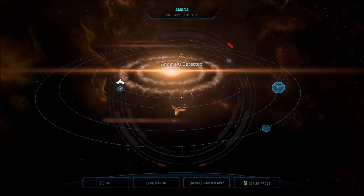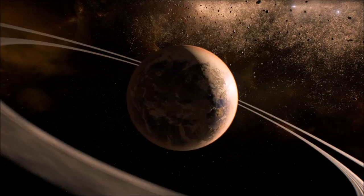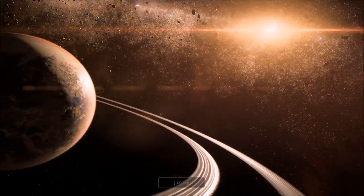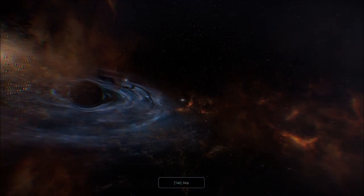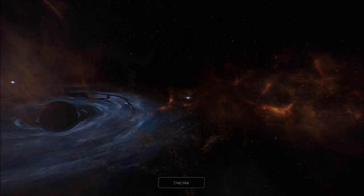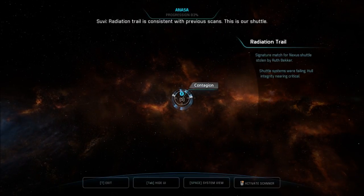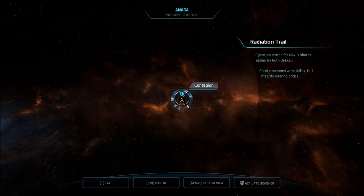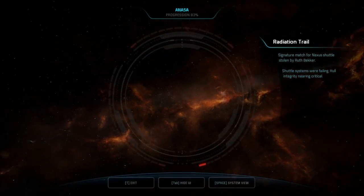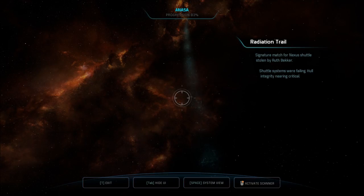Anomaly detected. Deploying probe. Getting a scan. How much further can she go? Radiation trail is consistent with previous scans — this is our shuttle. Shuttle systems were failing. Hull integrity nearing critical. More research data. But she can still go to another system even though her hull integrity is critical.